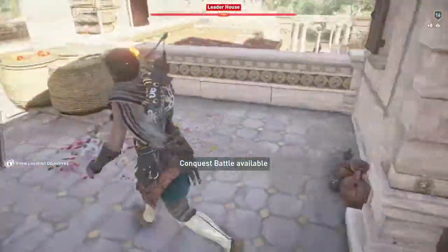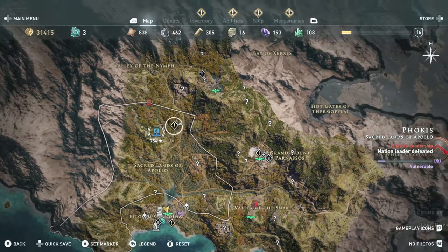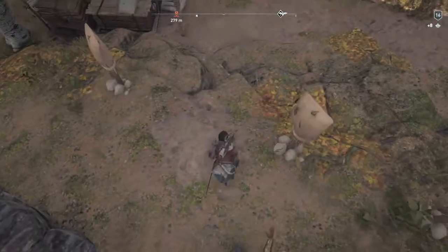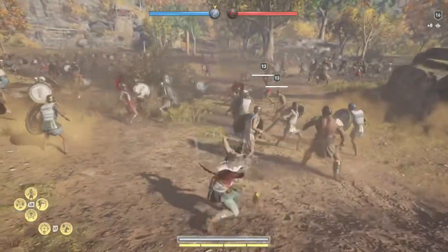Then if you open up your map, you should notice these two banners. There's going to be a red one and a blue one. The red one sides with the Spartans, the blue one sides with the Athenians. You can do either one to get the achievement. Generally speaking, the Spartan one is going to be the easier of the two, but they're both pretty easy.